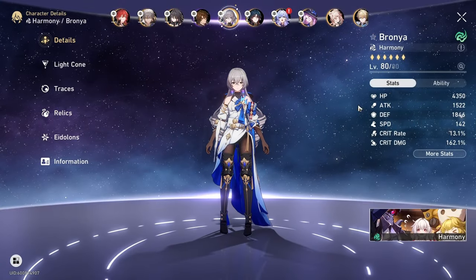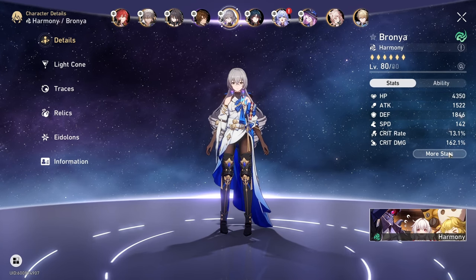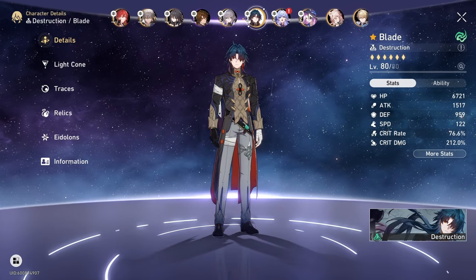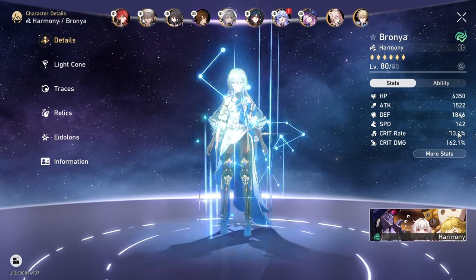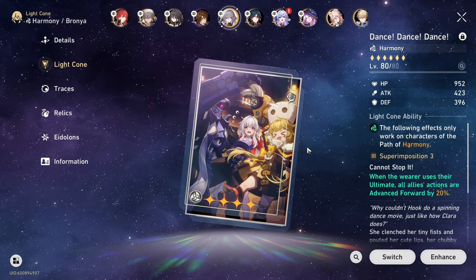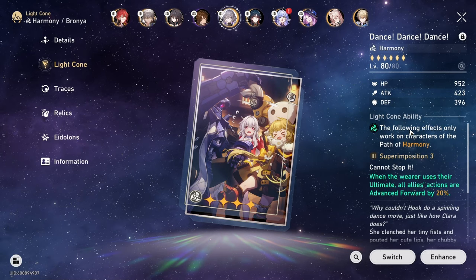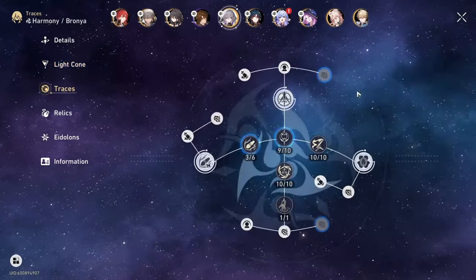On the second half, because I'm running Blade with Branya, I want to speed-tune him so that when Jade buffs Blade's speed, he'll be faster than Branya and I can do the Blade-Branya-Blade shenanigan. So I switch the HP boot to a speed boot — HP boot on the first half, speed boot on the second half. For Branya, you don't want her too slow, but also not faster than Blade's speed plus Jade's 30 speed buff — so she just needs to be under 152. Dance Dance Dance is important and was the MVP of my second half clear. You just need one copy to make this work.